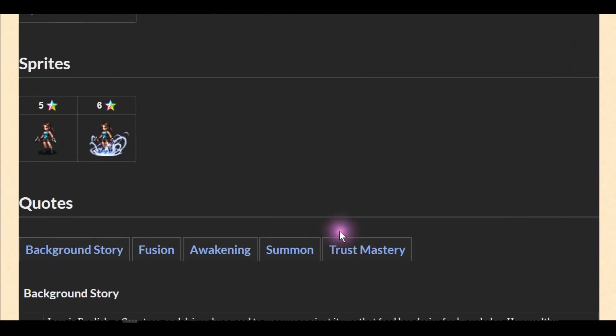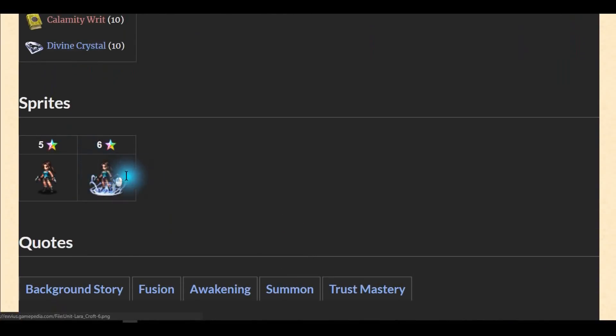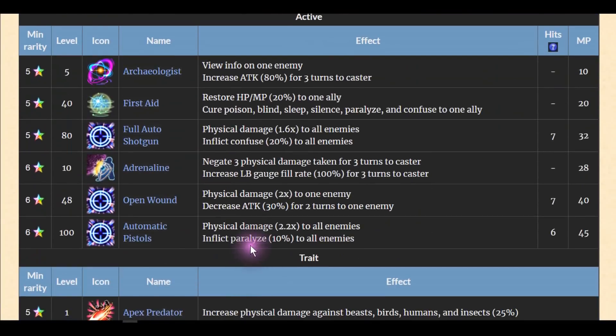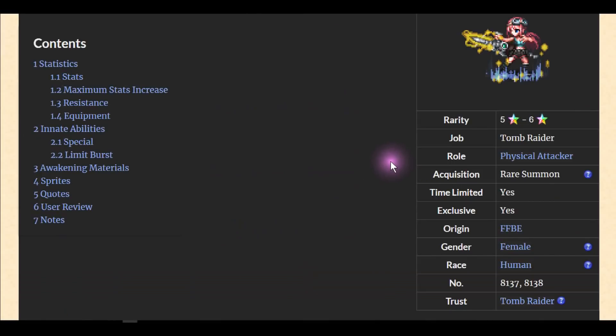Let's look at the six-star form. She's so good, guys — one of the perfect collectors except for the damage multiplier. This is like the pot 196 unit from 9S. So good! 10 out of 10 for a free collector. I give her 10 out of 10. Now let's have a look at Explorer Eileen — physical attacker, Tomb Raider class.